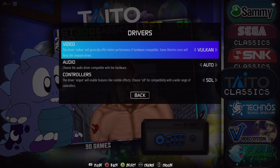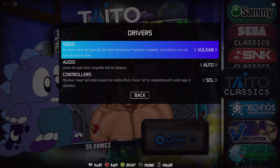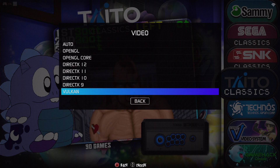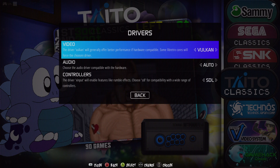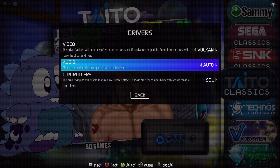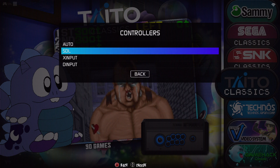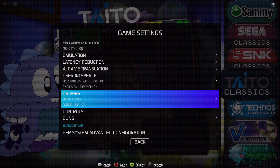In your drivers, if your computer supports it, set it to Vulkan — most things prefer Vulkan anyway, so if you can run it, do it. If not, just play safe and leave it on auto. For Audio driver, you can leave that on auto. SDL works for me, but you can experiment. These are my recommended settings.